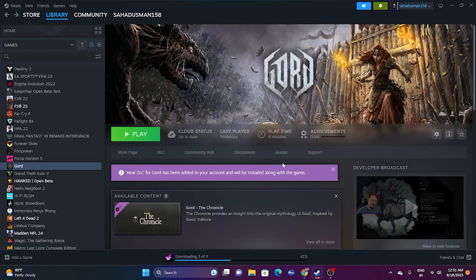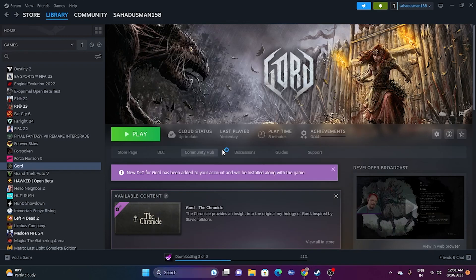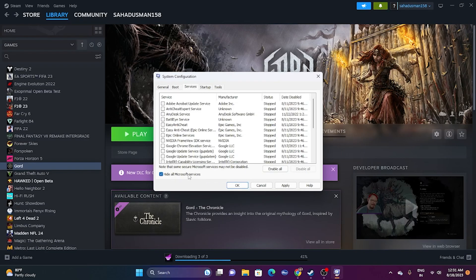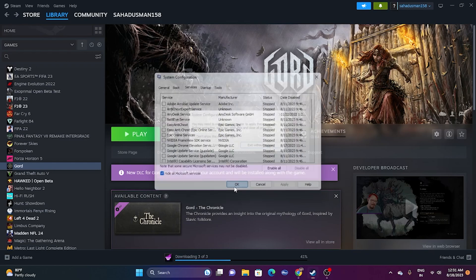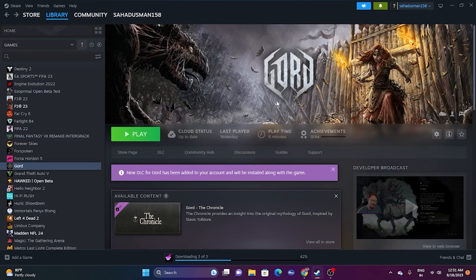Next, perform a clean boot. Go to System Configuration, navigate to the Services tab, check 'Hide all Microsoft services,' then click Disable All, Apply, and OK. When prompted, restart your PC. Once the restart is done, try launching the game.